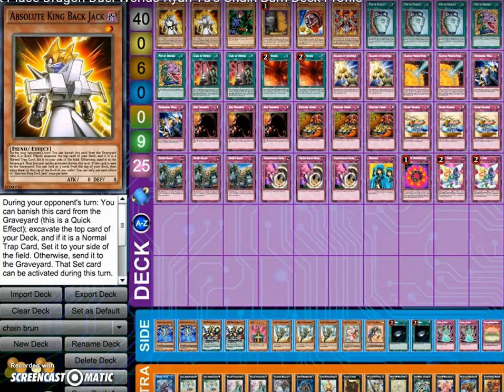Before I get into it, I just want to say that the side deck is pretty much just whatever you want it to be. The extra deck is completely irrelevant. Basically, what he wanted to do with the side deck was just make it sort of stall-y, and Jinzo for the mirror match. I also wanted to make this another episode of Perfecting Chain Burn, because even though this was only in Dragon Duels, there are still certain things we can take from this deck and learn from.